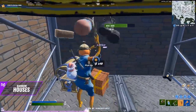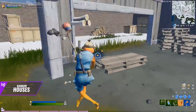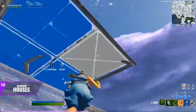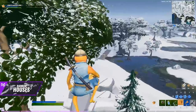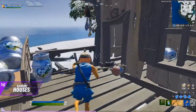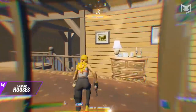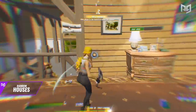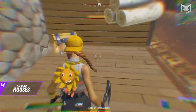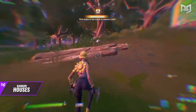By this point you have 12 chest spawns all to yourself with maxed-out wood and metal and a solid amount of brick. Where you go from here is situational — you can head southwest to Shantytown for four extra chest spawns and slurp barrels, or make your way through Weeping Woods for lone chest spawns, cabins, stones, and trees for extra materials.